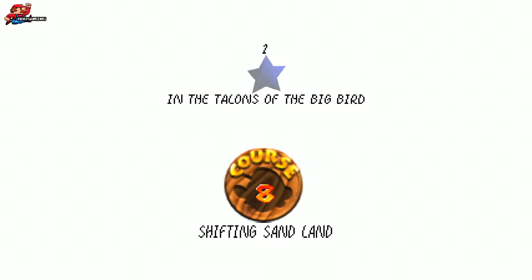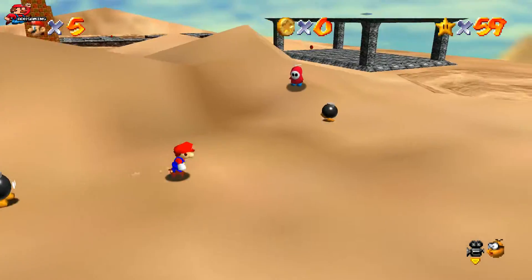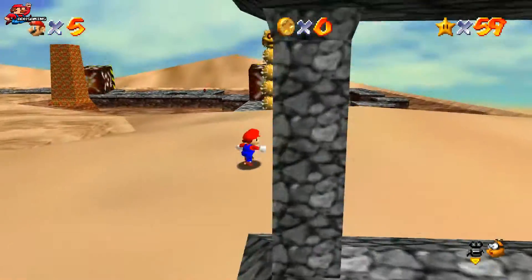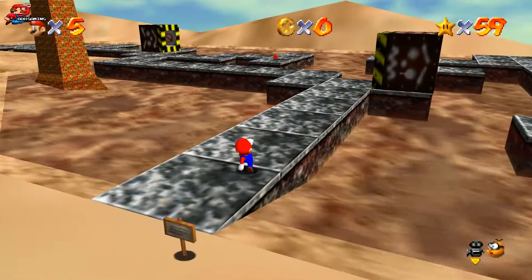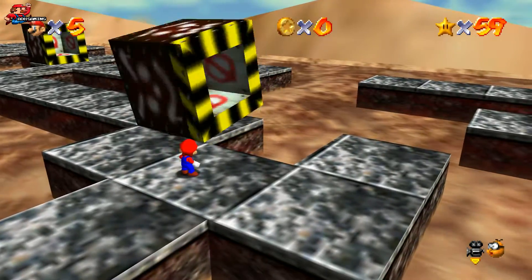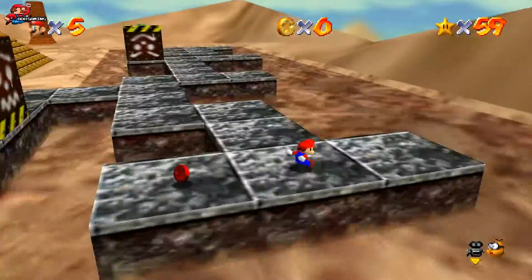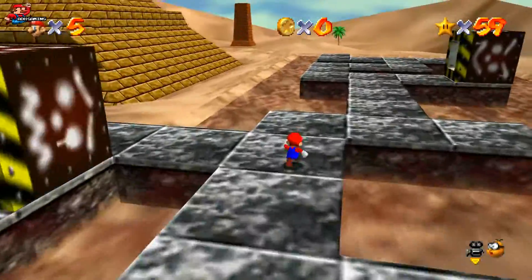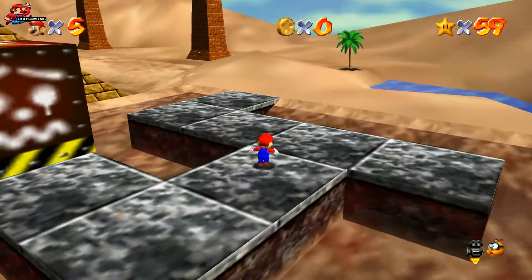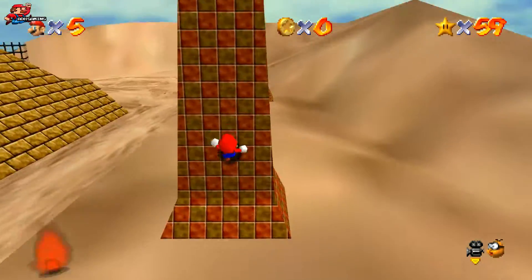Star 1 is quite straightforward in comparison to most of the other stars in Shifting Sandland. It's worth noting there is a wing cap up above on top of this platform I'm just running by. There's also a green shell that we're going to revisit in a different star. Now these blocks — just make sure you're standing underneath in the gap when they roll over you. In the distance you can see a pillar. Once we get there, run up to the side and wait right at the top for the birds.